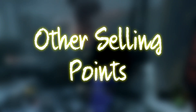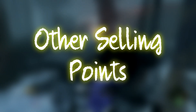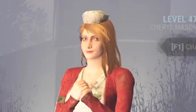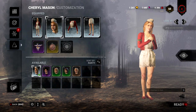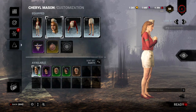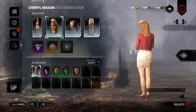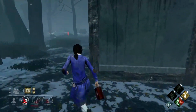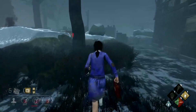Cheryl actually has some other selling points that are currently unique to her and a big nod for Silent Hill fans. Legendary skins completely change the character model of whoever you're currently playing into a different person. Right now, Cheryl has a Legendary skin for Lisa, the nurse from Silent Hill 1. At the time of recording this, no other characters in the game have this, so if that's something that takes your fancy, then Cheryl's your only option. If you're a big fan of Silent Hill, you'll probably jump at the opportunity to play as Lisa as well, so I'd highly recommend picking up Cheryl.